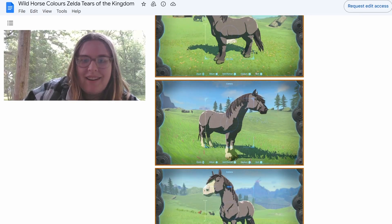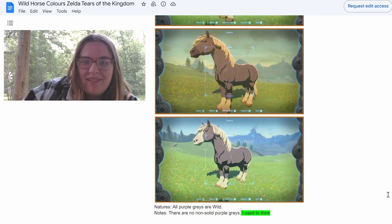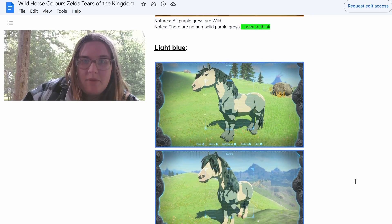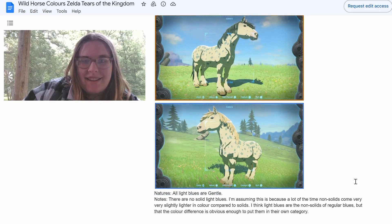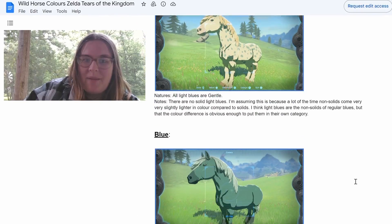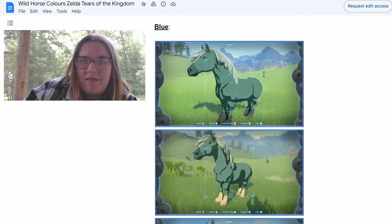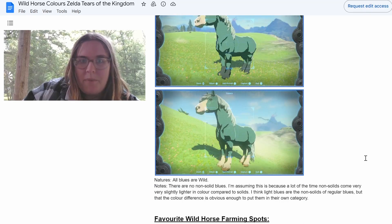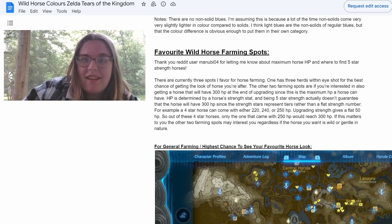Light brown I haven't seen a lot of — I think I found one in the wild with a white mane, the splash type. I called him chocolate milk. Then there's a dalmatian with a really white-looking mane. Purple-gray is also a pretty cool one with socks. The list notes all purple-grays are wild and there are no non-solid purple-grays. Then light blue — one of my favorites. I really love the light blue horses, especially the dotted ones. And regular blue is also very striking.